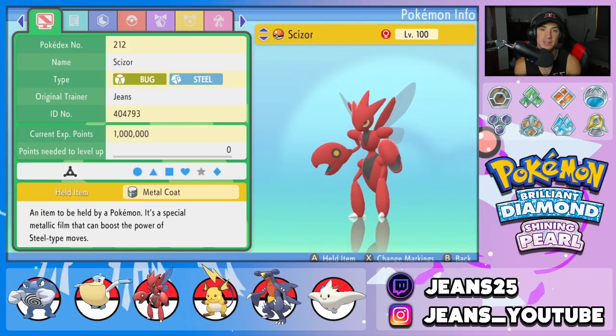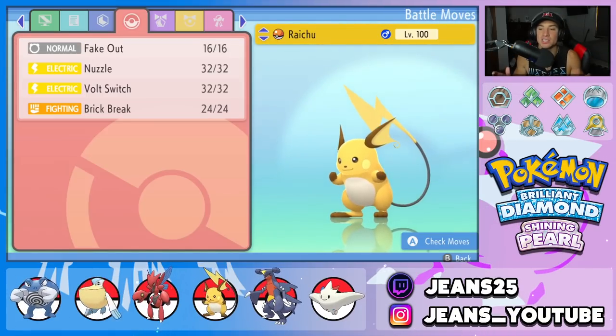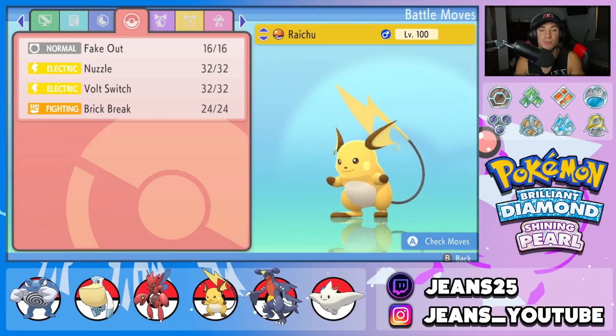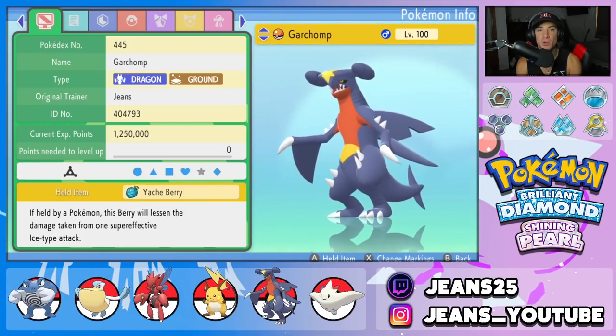Scizor's ability is Technician with a moveset of X-Scissor, Bullet Punch, Swords Dance, and Protect — a fairly normal Scizor build that just works. The fourth Pokemon is Raichu, and you really can't have a rain team without a Lightning Rod Pokemon. Raichu has Fake Out, Nuzzle for para-flinches, Volt Switch to pivot, and Brick Break to break screens, with Lightning Rod as its ability and a Focus Sash as its item.